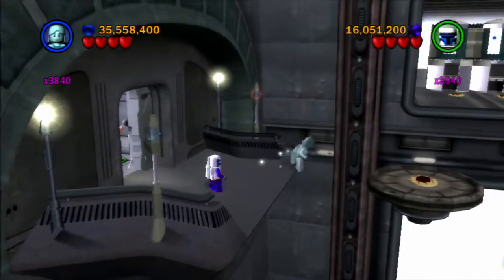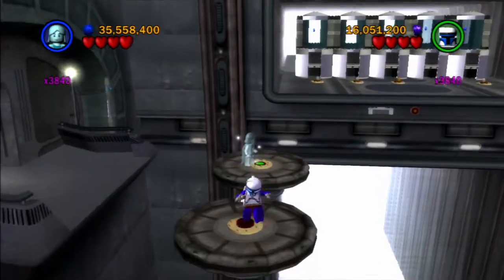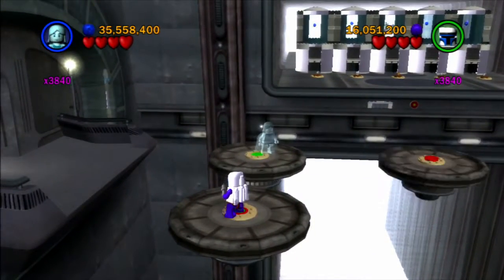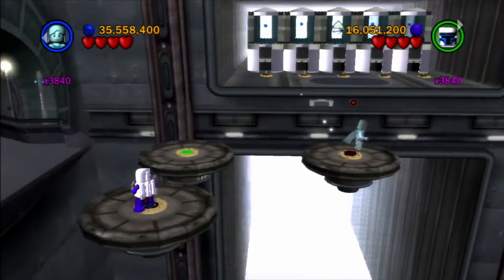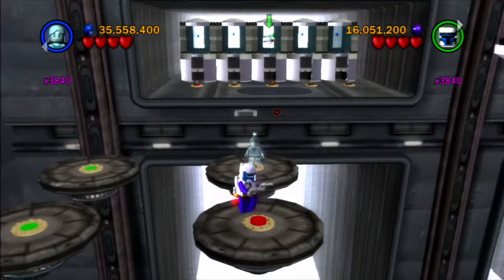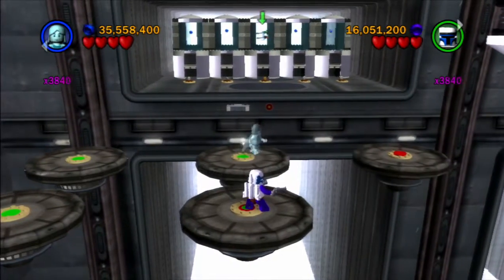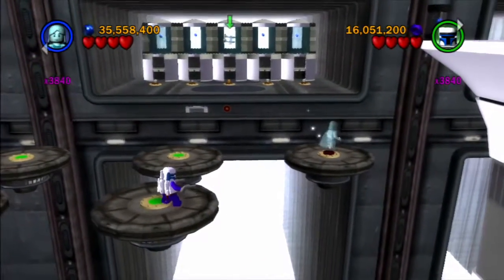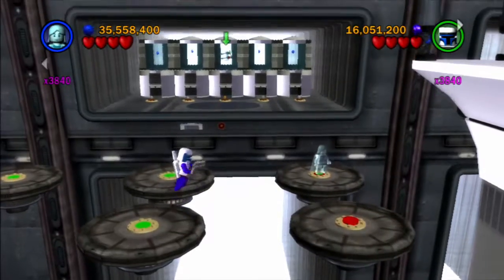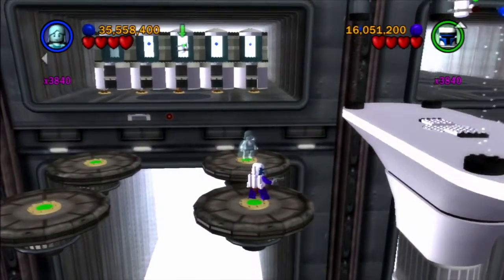Now we've actually got a couple minikits in this brand new area to get, and we've got to go as a team because each person holds down a button for the other to appear. I could show an example of what happens if I moved off the button before she landed, but that would be mean.